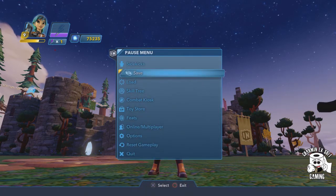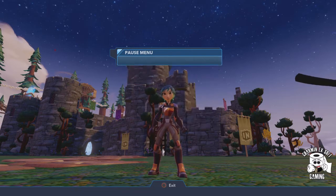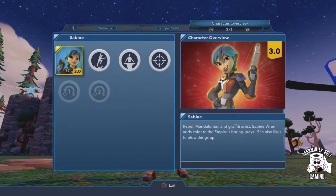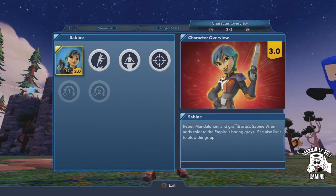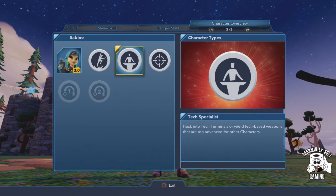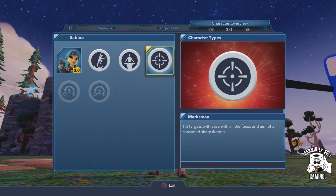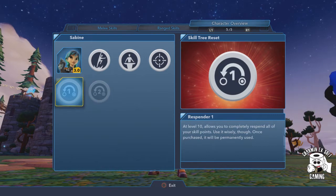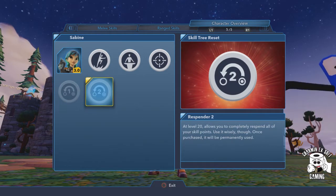So let's go ahead and take a look at what she does. We go into the skill tree and you can see all her different moves. But before we go into all that, we're going to go over here to the character overview. You can see she is a 3.0 character. She is a super jumper. She's also a tech specialist, which means she can hack some terminals. And she's a marksman, so she can shoot very well. Her points can be re-spent at levels 10 and 20.